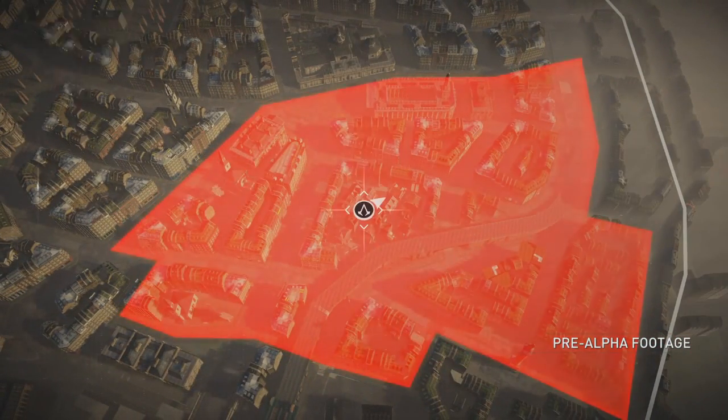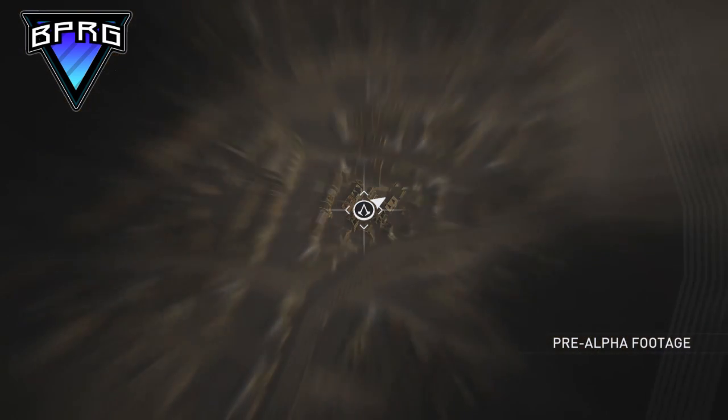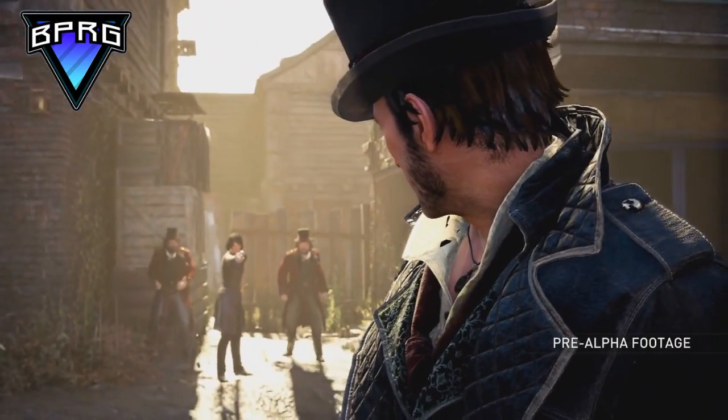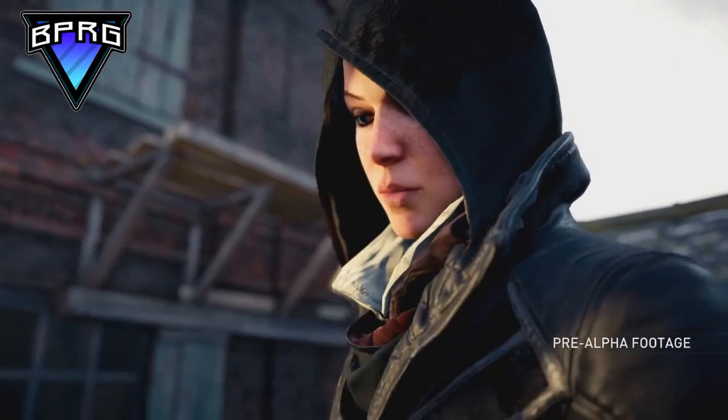So that was all the information we have on stealth and combat in Assassin's Creed Syndicate. Let me know in the comments below — do you like that whistling is back? Do you like that fist fighting is back? Do you like that the combat is even more refined? Let me know in the comments below.